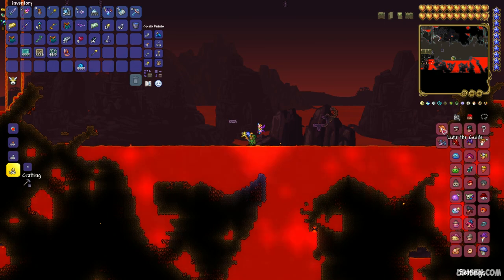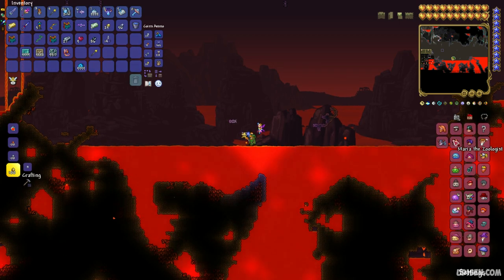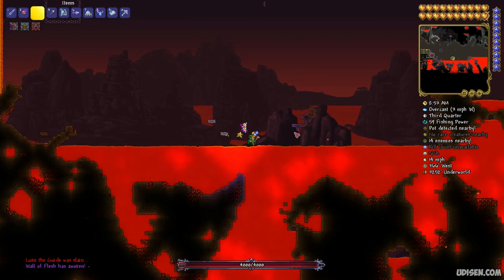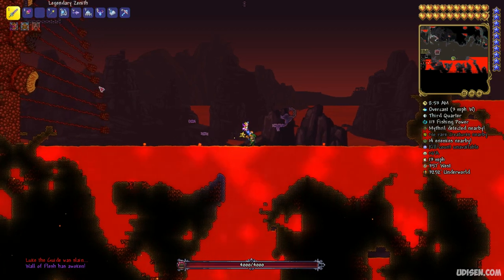In the housing list you must see the Guide NPC. If you can see this guy in the list, it means he is alive — perfect. If the Guide is not in the list, simply wait for him to respawn. After that, drop the Voodoo Doll into lava — press the drop button to drop it into the lava only.